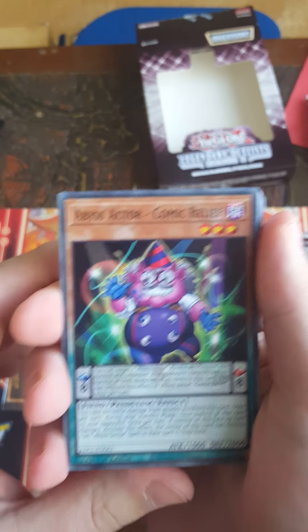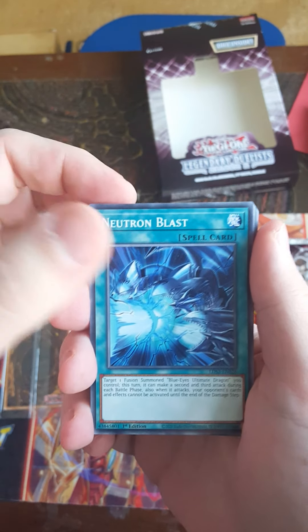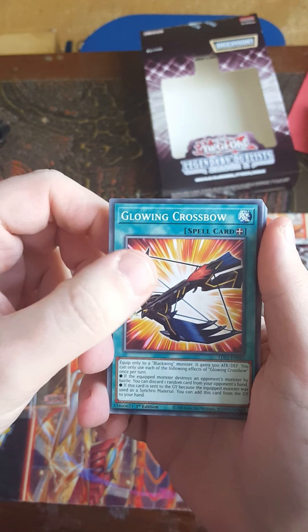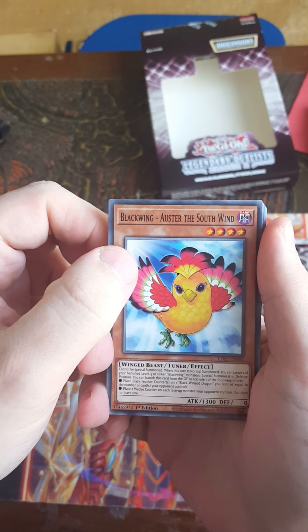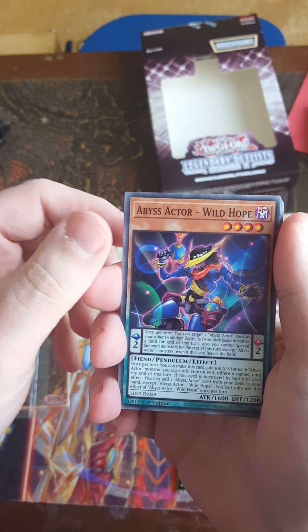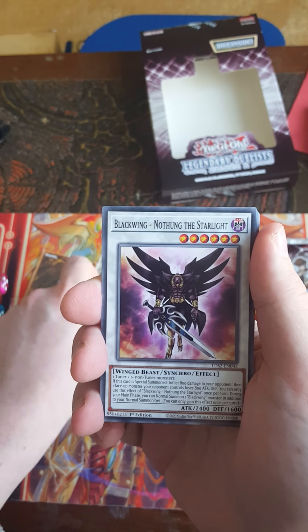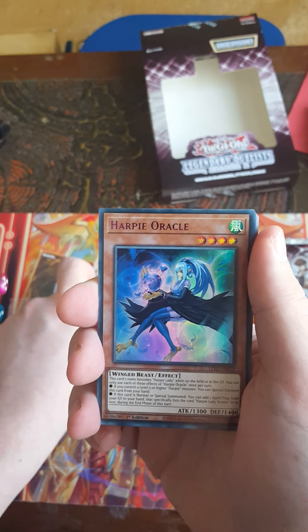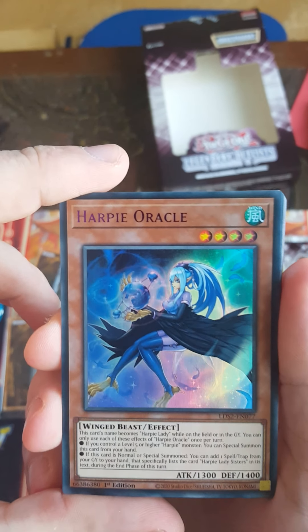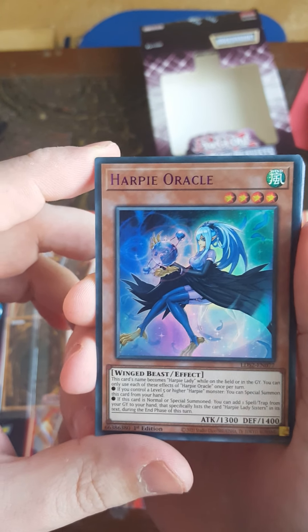Let's see if I can get this one — and there we go. We've got Abyss Actor Comic Relief, Cyber Harpy, Neutron Blast, Glowing Crossbow, Black Ring. We've got support for all our cards in this. Abyss Actor again, now Wild Heart — originally that was a manga card, so that's nice to see. And here we go — I believe that's our first Ultra, which is Harpy Oracle.